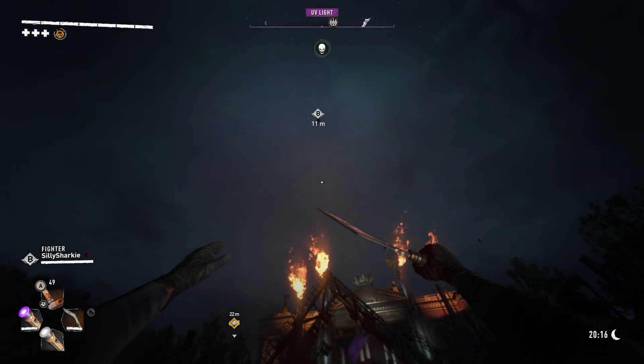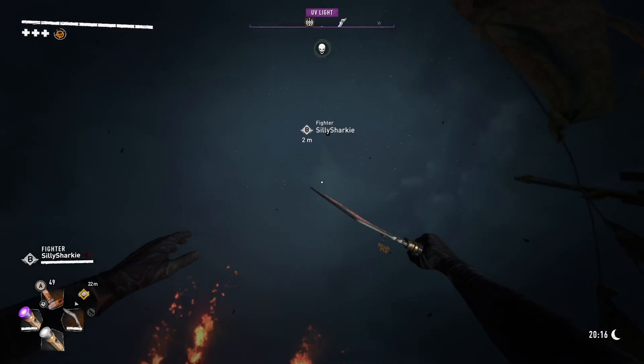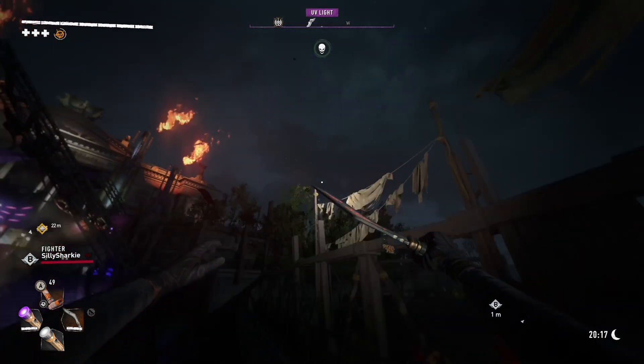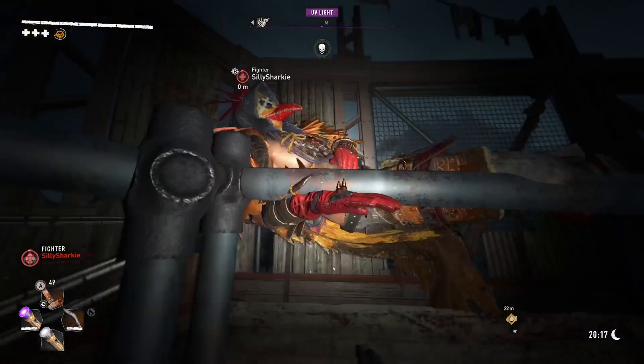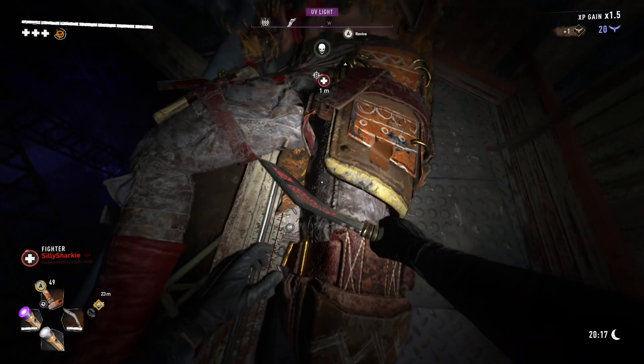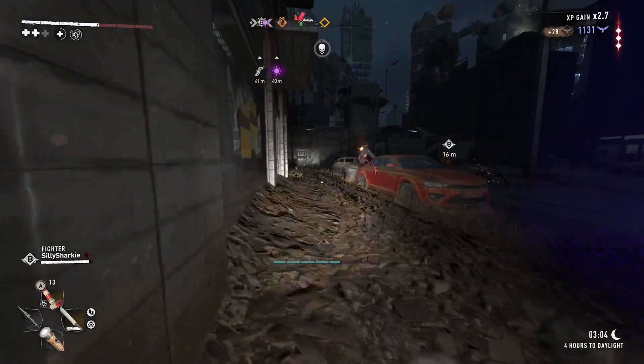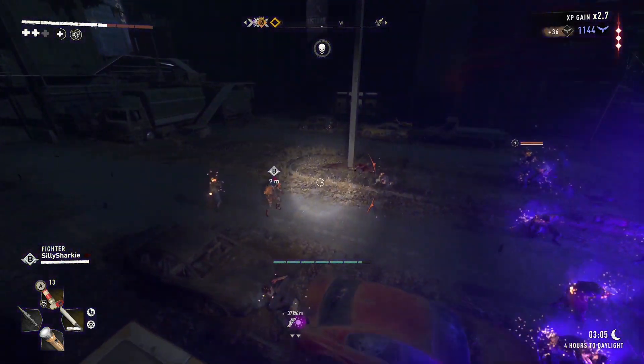Getting legend levels in Dying Light 2 can be a pain sometimes. In this video there will be two legend farms — one being more combat oriented and the second being more focused on parkour. Unfortunately for the first one you will need the Bloody Ties DLC, but for the second one you will just need the central loop unlocked. If you're looking for legend levels, that should already be unlocked.